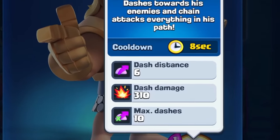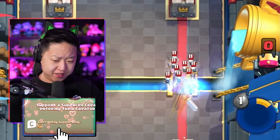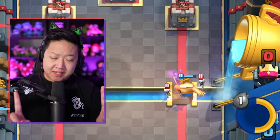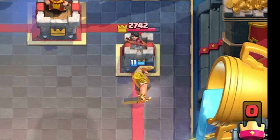But this is where it gets fancy. His dash doesn't deal double the damage, because double would be 320 — it does 310, which is kind of weird. And since he can dash up to 10 targets, he's going to do a pretty decent job at taking out Skarmy. Notice how none of the skeletons attacked him during that dash phase.